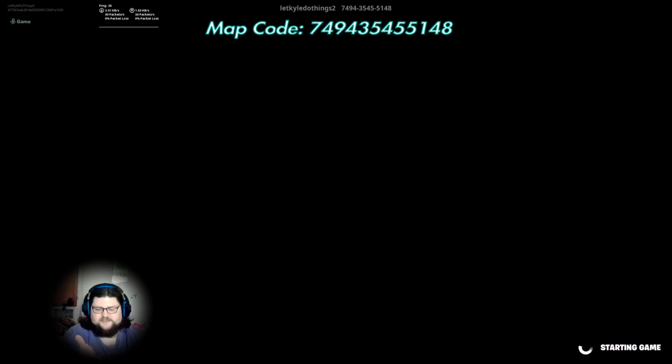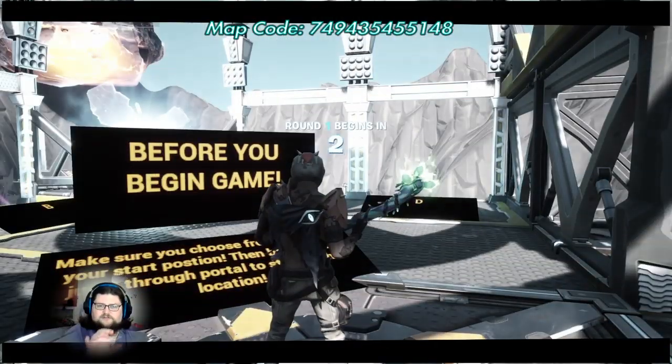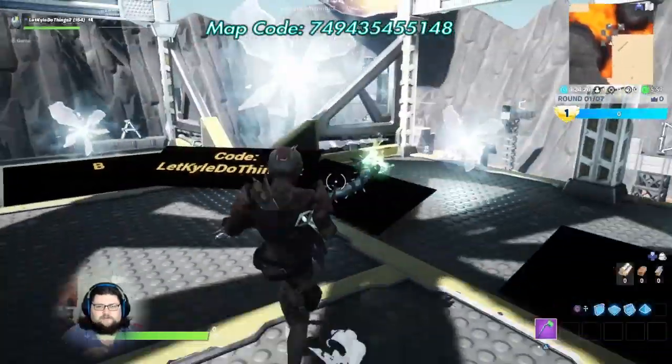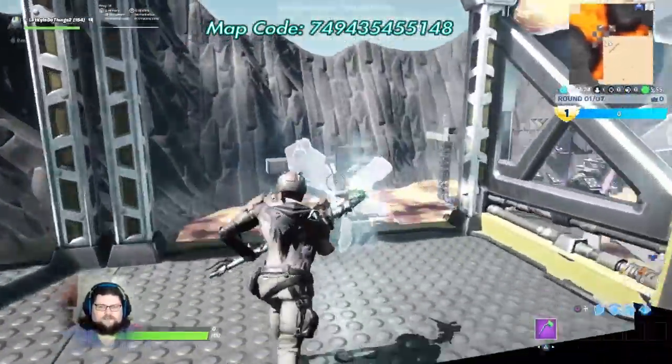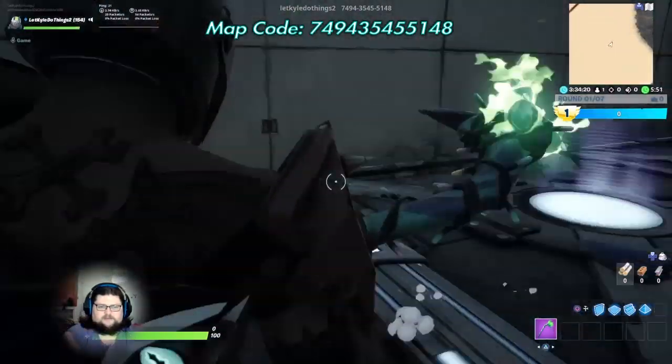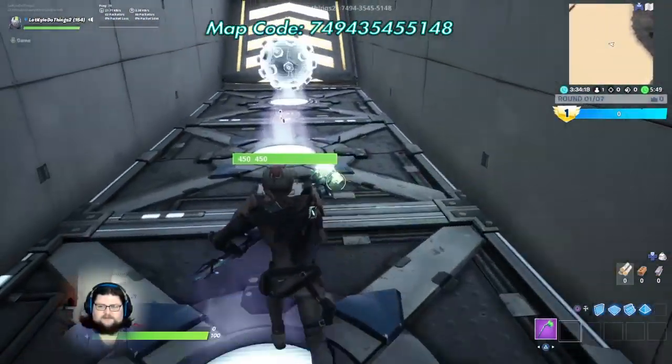Please consider using my code, 'Let Kyle Do Things Too,' just a little tidbit. Before you actually start the game, you choose which teleporter to go through and then you can begin — the game will start on its own. You choose from A, B, C, or D, and you can kind of see the A, B, C, or D off in the distance.